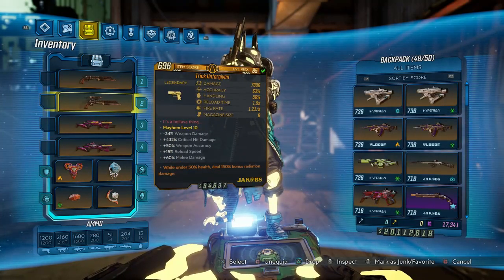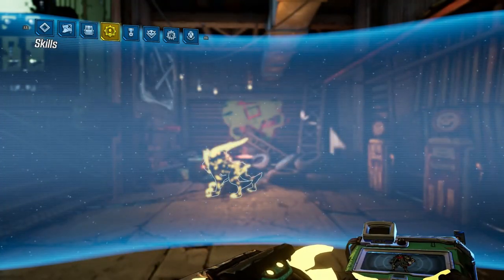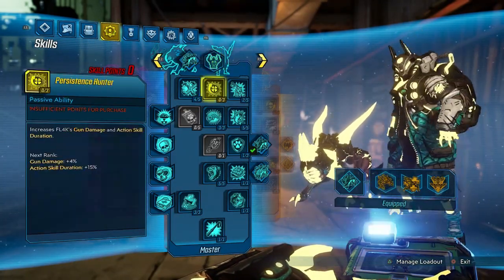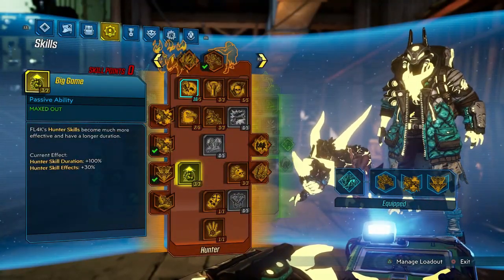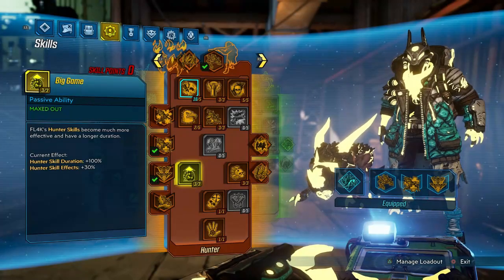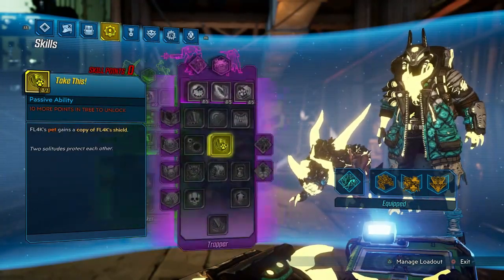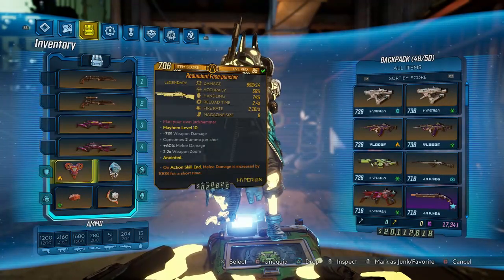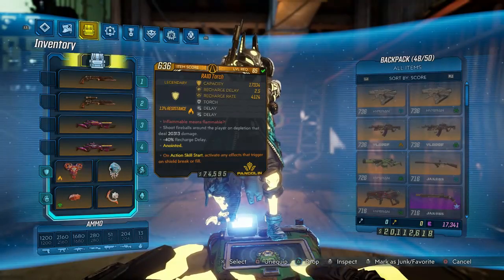We are using a Fish Slap with the Peregrine, and we're actually going to be holding out the Trick Unforgiven with radiation so we can get some radiation damage going on as well. Let's look at our setup — here's our Master tree, got a little bit of Dominance, we have our Hunter tree, and we have our good old Licking the Wounds. We have nothing in the Trapper tree. Let's get right into it and see how much work this Torch can put in.